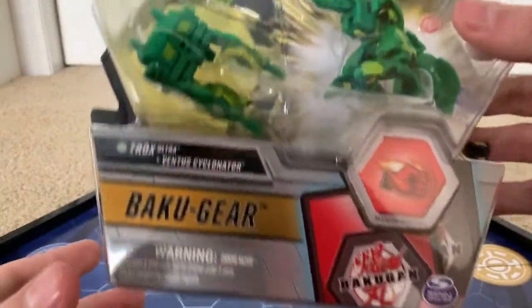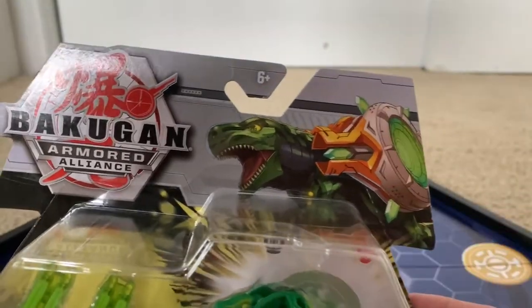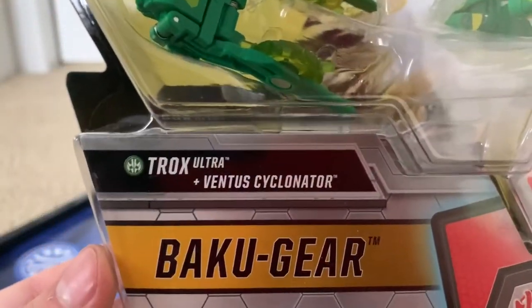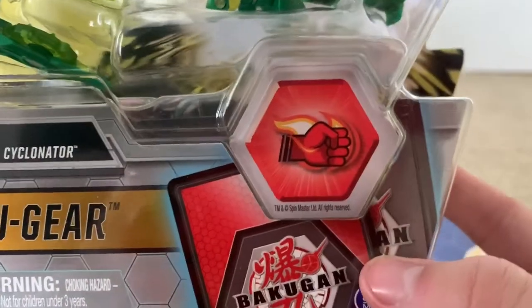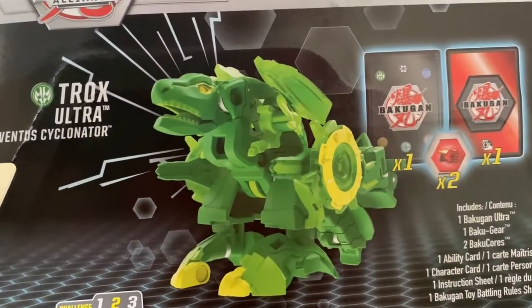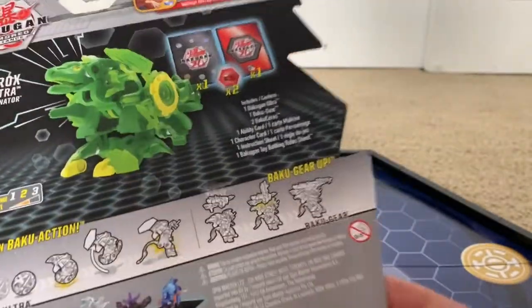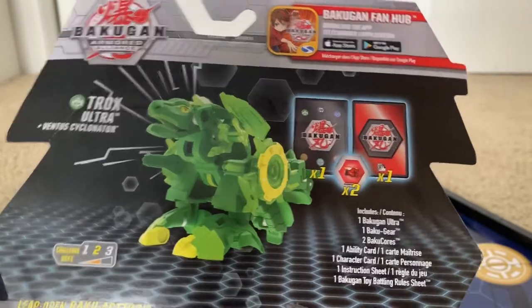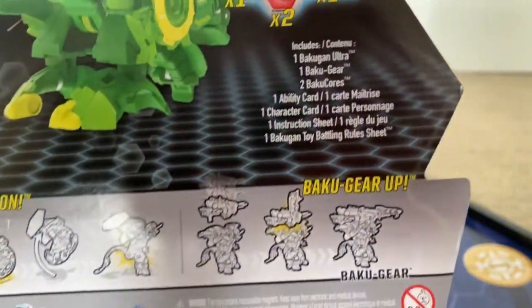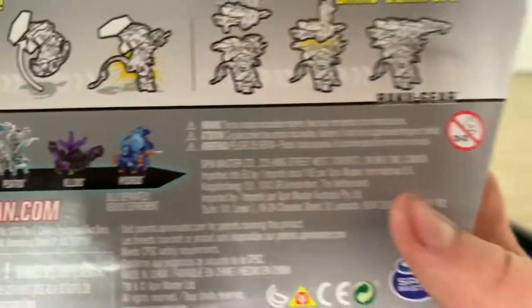Trox Ultra — let's look at the box. So we actually have the Bakugan with his Bakugir. We have a picture of Trox in the anime with the Bakugir logo — Trox Ultra plus Ventus Cyclinator Bakugir. Some cores. Make sure you see everything on the side. On the back, we have a picture of Trox. I think they're taking it more seriously now. Everything that comes in here: you have Bakugir, Bakugan Ultra, and all the other Bakugan. That's about it for the box — I'm gonna open this thing up.